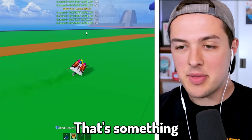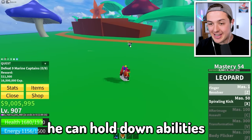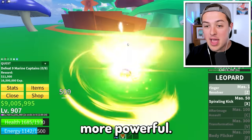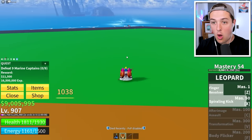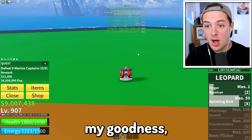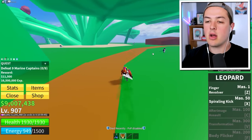We just unlocked level 54. That's something I always forget to do — you can hold down abilities to make them way more powerful, that is crazy. We also unlocked Spiraling Kick now — oh my goodness, that was sick!